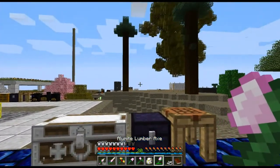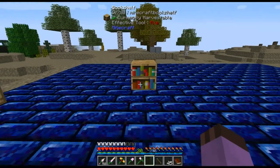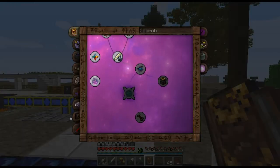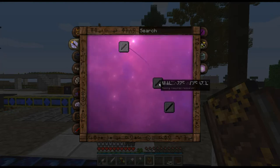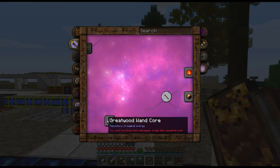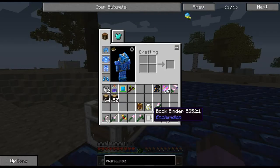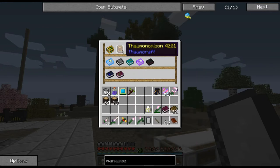We have great wood. We have a wand. We have a bookshelf here to turn into our Thaumonomicon by placing it down and right-clicking it with a wand. The Thaumonomicon is a bit more useful than the Lexica Botanica. Not only does it contain documentation about everything in Thaumcraft, but it also is the portal to researching things. I believe the Thaumonomicon will go right in there, and I can right-click it and still use it.